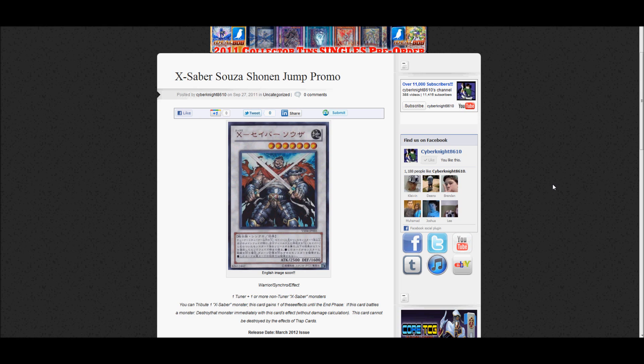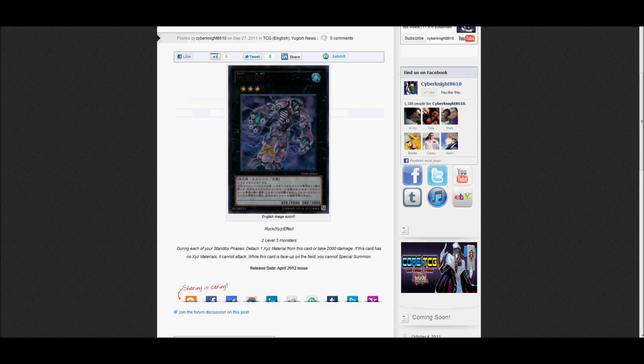This card cannot be destroyed by the effects of trap cards. It has two different effects that can be activated, which is pretty interesting. You can just destroy that monster immediately, which is pretty good if you need more of a powerhouse monster to get rid of pesky things like Spirit Reaper. Not being destroyed by trap effects can also come in handy for other situations. The artwork's kind of weird, but it's neat — he's an X-Saber, not an XX-Saber. On to the next promo.